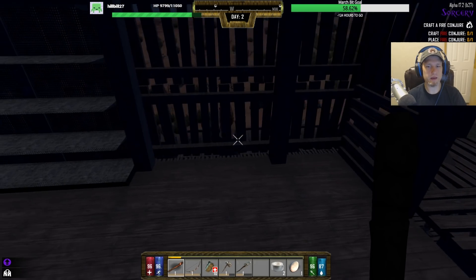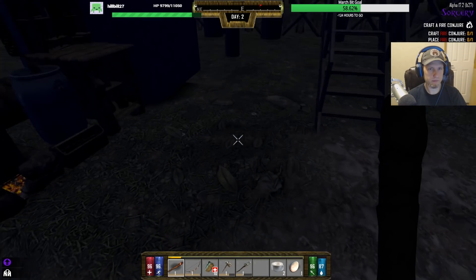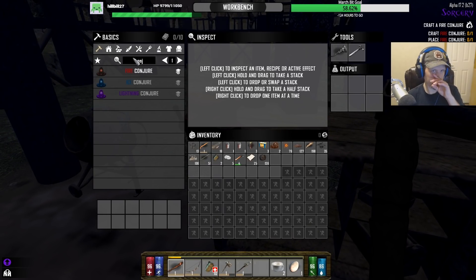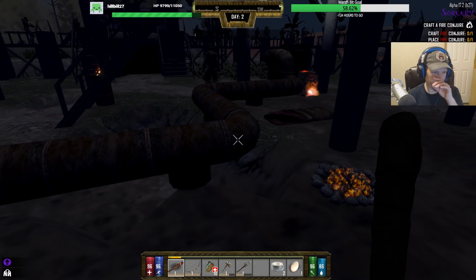I guess I'll be able to put a land claim block down in here at some point so I could just move this stuff around whenever I want. We're gonna use this so it doesn't clog up our inventory.